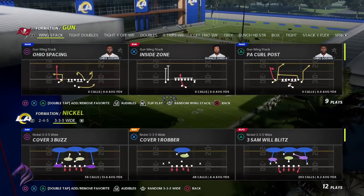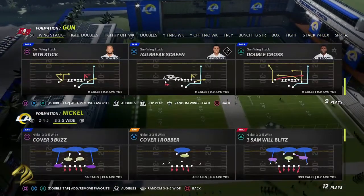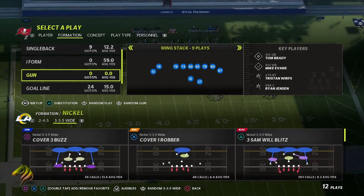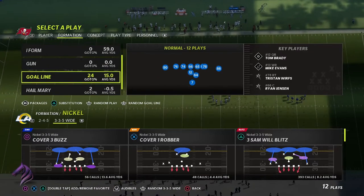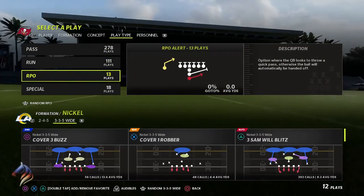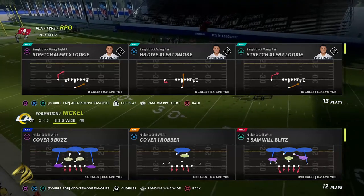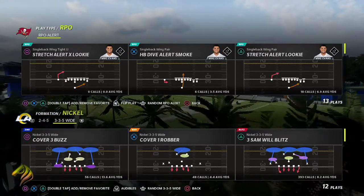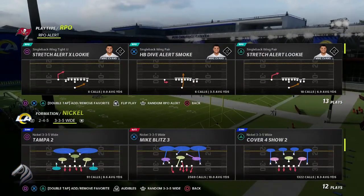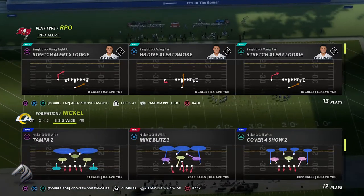Also follow me on all socials. Let's get right into it — how to attack the run commit glitch in Madden 22. It's a glitch: how do you attack something where you're going to be getting blitzed if you're running the ball, or max coverage if you're passing? In Madden 22, the coding is the reason why the run commit glitch actually works, and the way you combat that is with an RPO.